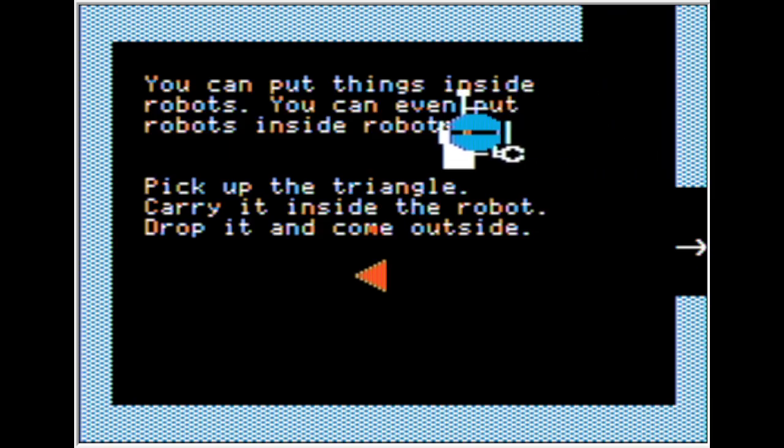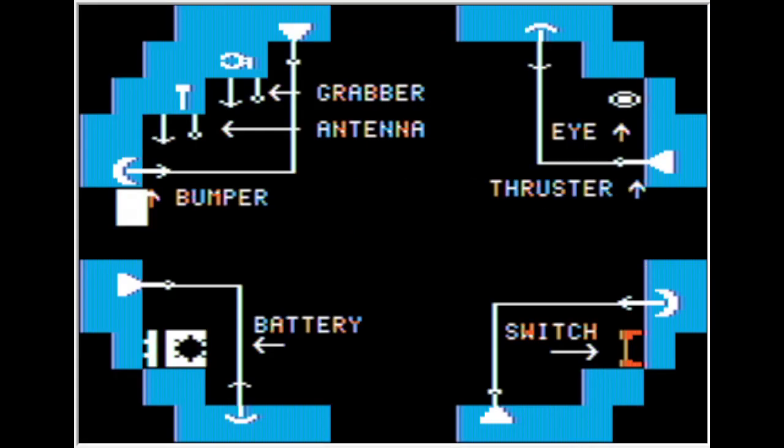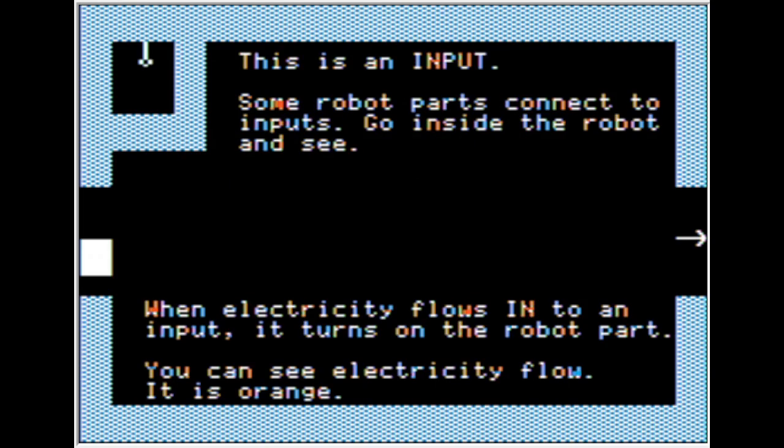You can put things inside robots — you can even put robots inside robots. Roboception! Pick up the triangle, carry it inside a robot, and drop it. I'm going to come outside. This arrow is an input; some robot parts connect to inputs.